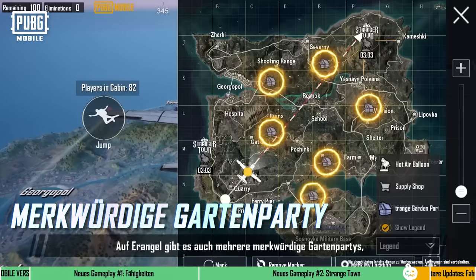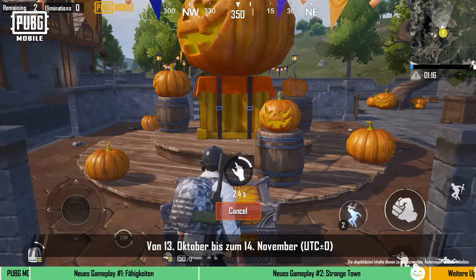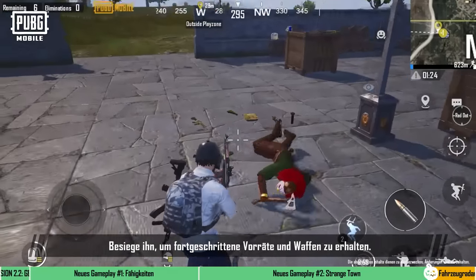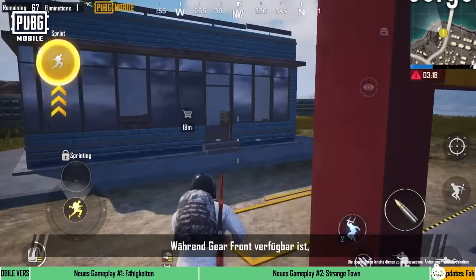Strange Garden Parties will also appear in Erangel from October 13 to November 14 UTC+0. There's a chance that a clown will appear when opening crates, and players can defeat it for advanced supplies and weapons.